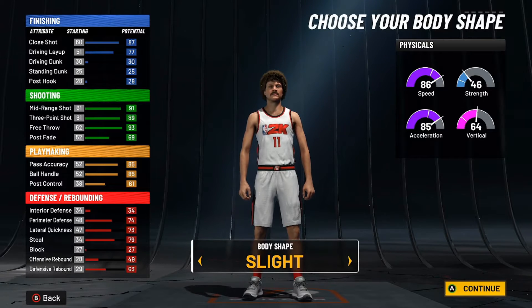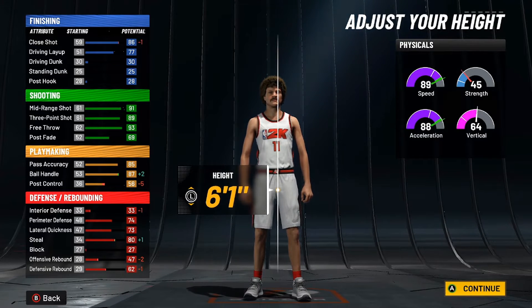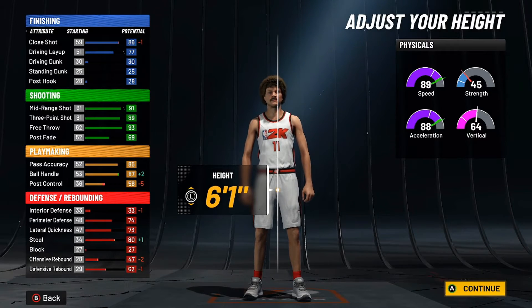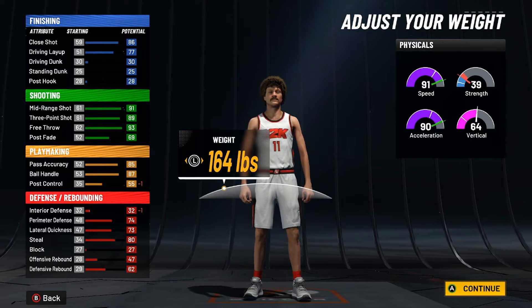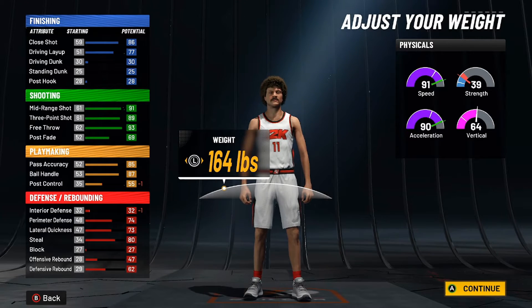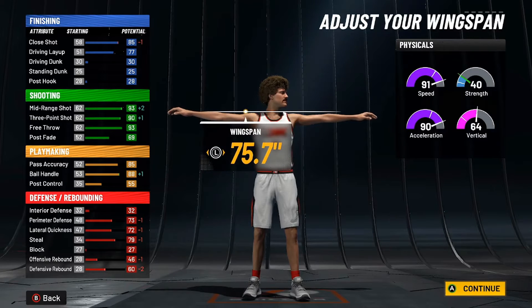Moving on over to the body shape, we're going with slight training — not the most built, but not super skinny, just right there. For the height we're going with Trey Young's listed height, which is actually 6'1" — your ball handle goes up by 2, and your speed and acceleration go up as well. For the weight we're going all the way down to 164, which is Trey Young's listed weight. You will end up with plus 8 speed and acceleration once you hit 99 overall and get the Gym Rat badge — 98 acceleration and 99 speed on this build.